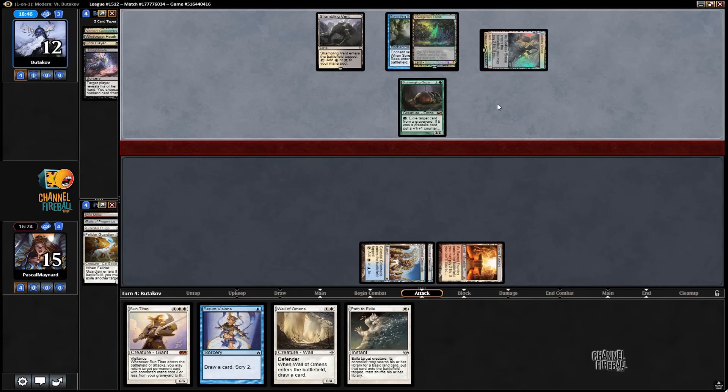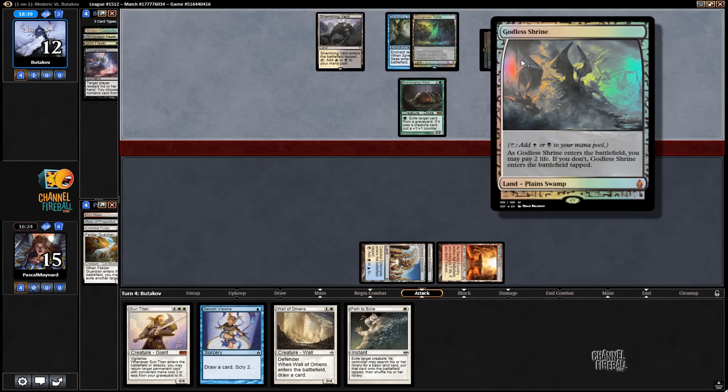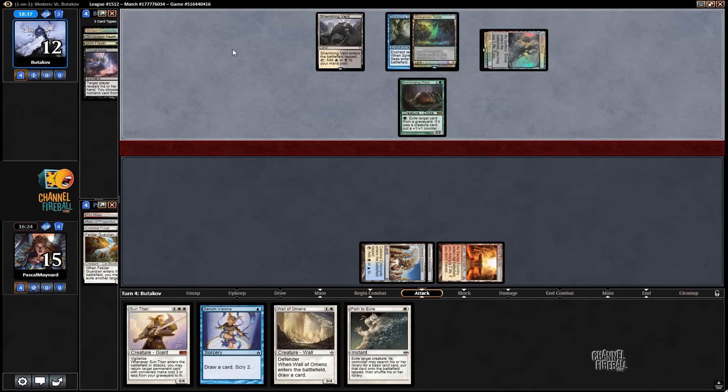In which case he had to get a Godless Shrine to cast Liliana, because Overgrown Tomb would not have worked — it's not double black. So our Spreading Seas worked out pretty well.